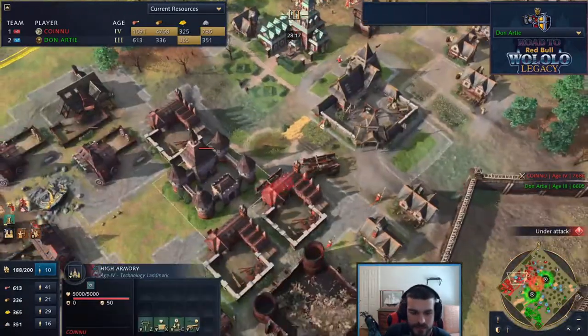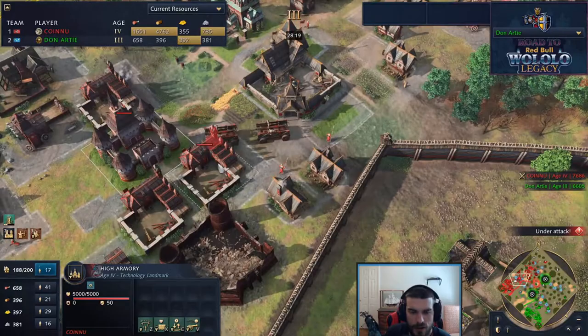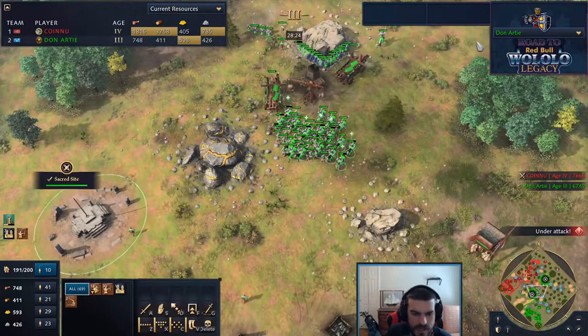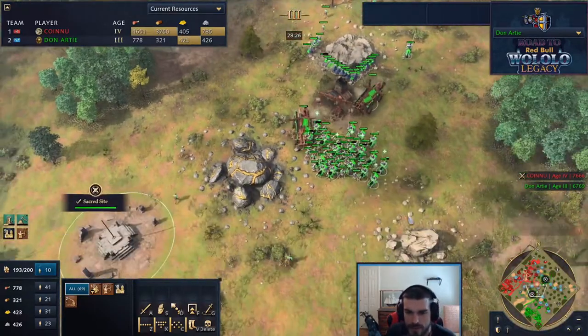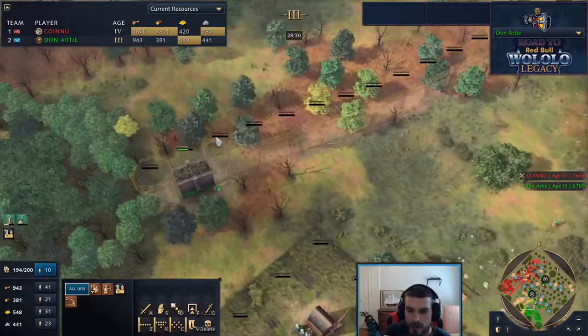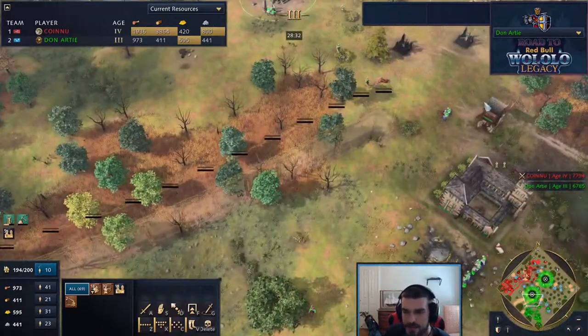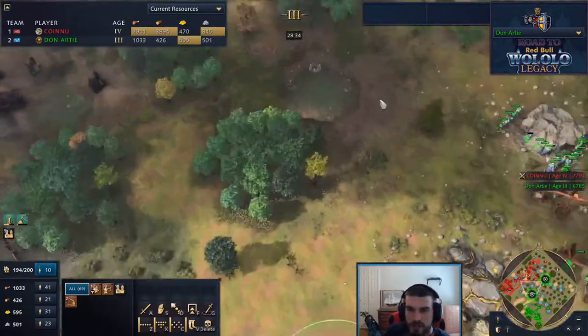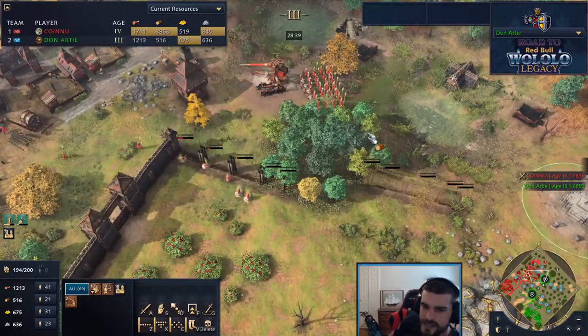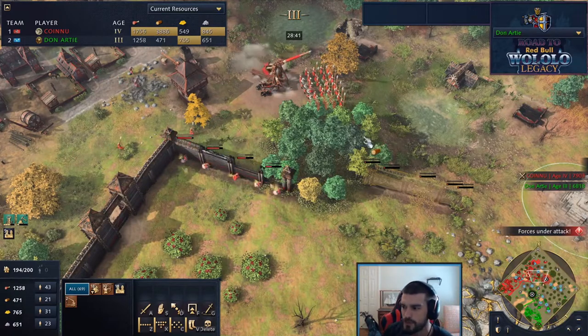No upgrades have come out of the high armory yet. Mangonels appear to be the choice because of the 30 archers on the opposite side. Don is behind and starting to build up his own walls - realizing he needs defenses. Getting some stone walls out on the map, but stone walls won't matter too much if Sy Arc actually gets the siege ball rolling like we typically see from the Rus.